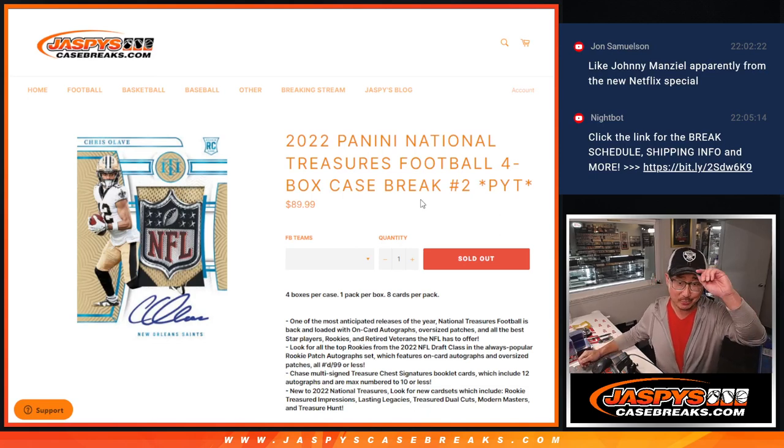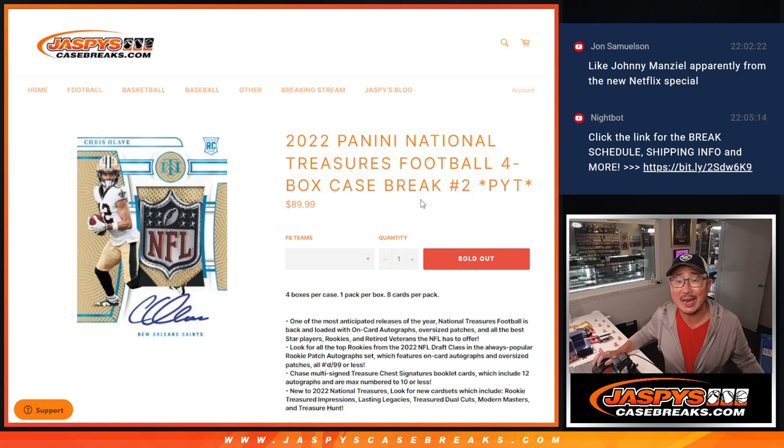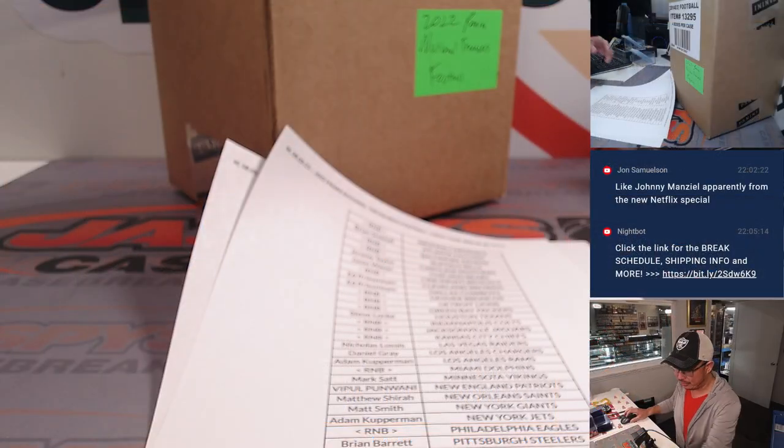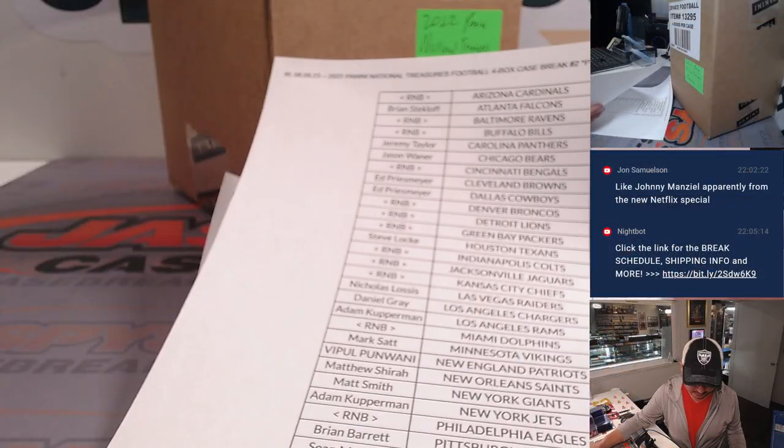Hi everyone. Joe for Jaspi's Casebreaks.com coming at you with a brand new release: 2022 Panini National Treasures Football 4-Box Pick Your Team 2. Finally got it knocked out. Appreciate everybody chipping away at it throughout the evening.